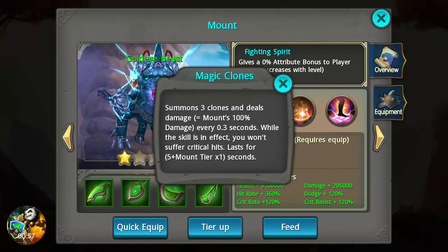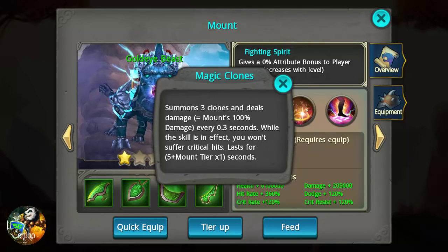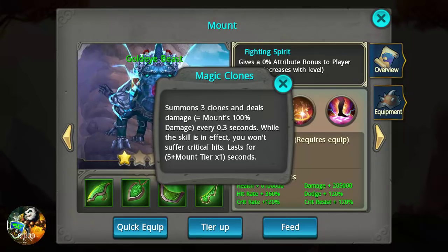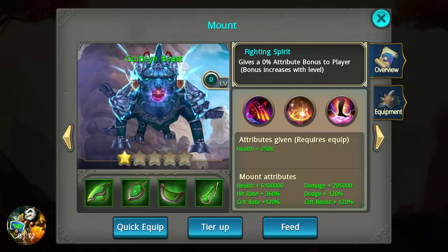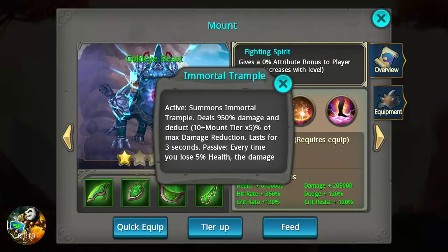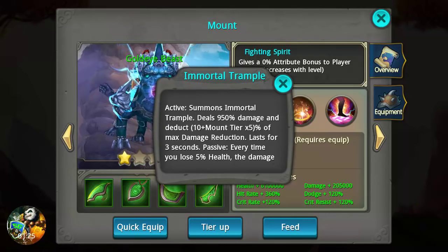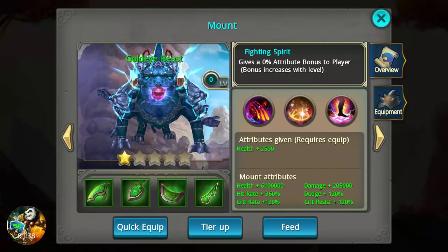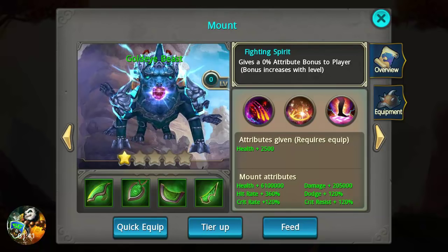Health lost every 2.5 seconds equals mount 75% damage. Magic clone summons three clones and deals damage equals mount 100% damage every 0.3 seconds. While the skill is in effect you won't suffer critical hits — lasts for five plus mount tier times one. Immortal Trample summons an immortal trample, deals 950% damage and deducts 10 plus mount tier times 5% of max damage reduction, lasts for three seconds. Passive: every time you lose 5% health, damage dealt increases 1 plus mount tier percent, times 0.5%.